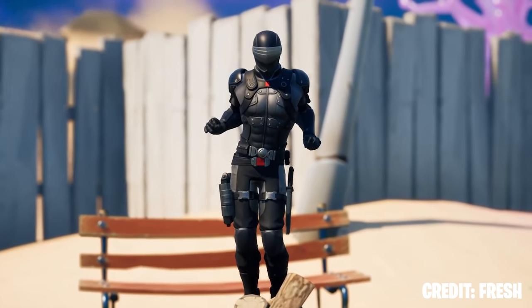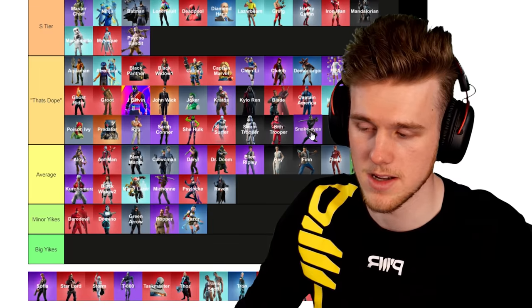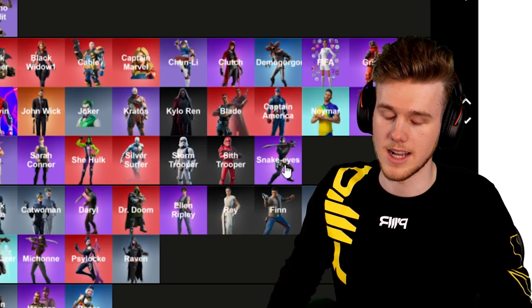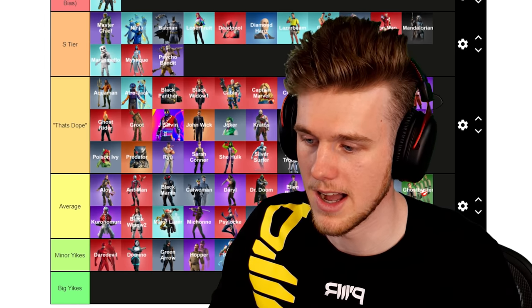Next up, Snake Eyes. I really like this skin — I never played with G.I. Joe as a kid and I think it might be a bit of an American thing, but I really like the sword. I said 'that's dope' when I saw it, so it goes in that tier. Snake Eyes was a good, very clean skin. Works well with my back bling — I like it.